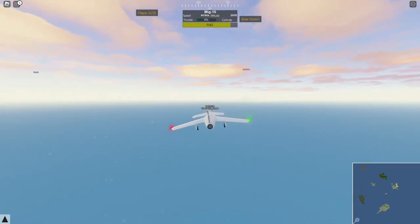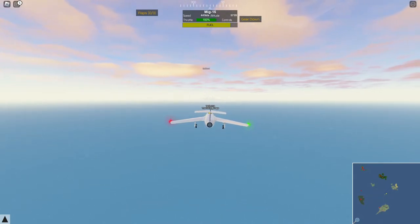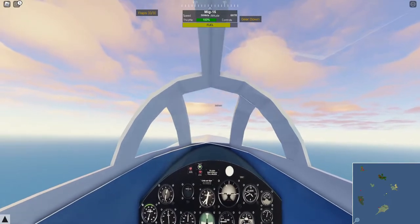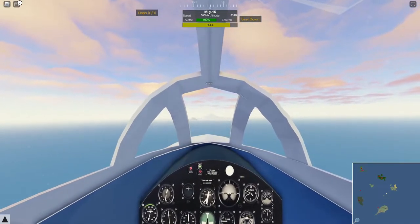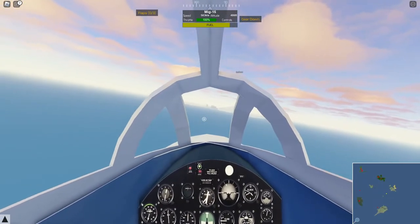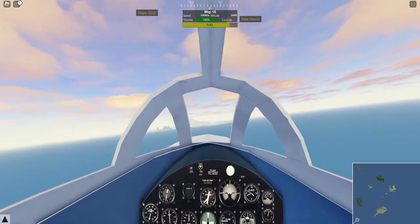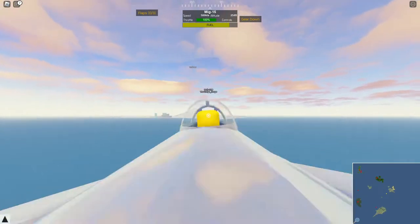Let's turn around actually - there's another island over here if I keep flying in this direction. Let's go over there instead and see if I can land. Looks like there's a huge mountain, and I don't know where the runway is. Looks like there's even a city over there. Let's go over to this side of the island - I think that's where the runway is.